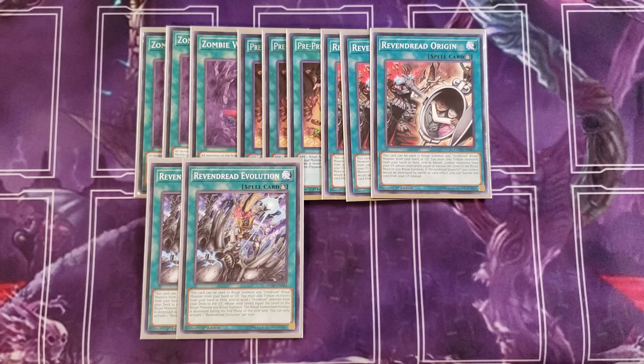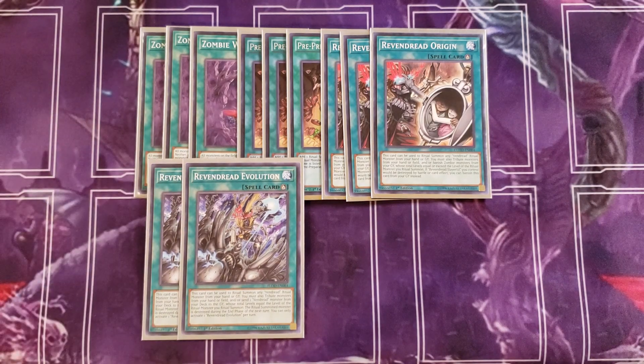We then play two copies of Revendred Evolution. This card can ritual summon any Vendred ritual monster from your hand or graveyard, and you must tribute monsters from your hand or field or send a Vendred monster from your deck to the graveyard whose total level equals or exceeds the ritual monster's level — but the summoned monster is destroyed during the end phase of the next turn. This card has some of the best artwork in the entire game, and it lets you ritual summon your Revendred Slayer or Battle Lord by sending a copy from your deck to the graveyard, which also thins the deck.